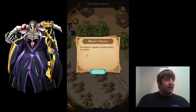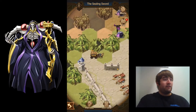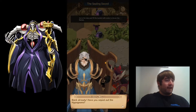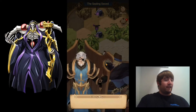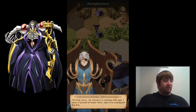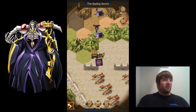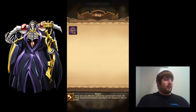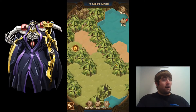Now I can go ahead and speak to the mayor again. He says: 'Back already, have you wiped out the Hypogeans?' We ask why he didn't warn us about the fire — his beard got singed. He apologizes, saying his memory is waning with age. He gives us a bucket of water to extinguish the fire and mentions a road nearby that leads to the lake. Looks like we got a bucket.